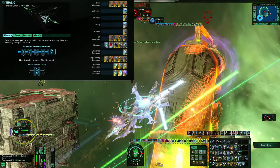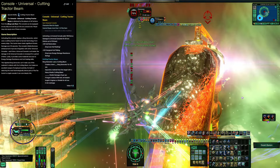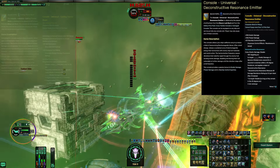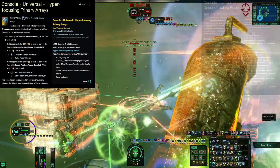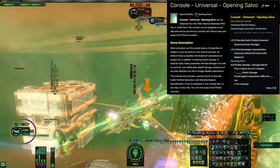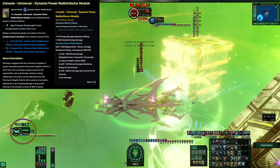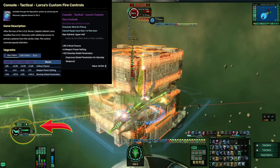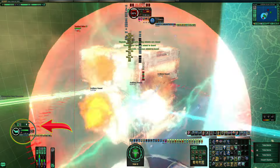This is the ship itself — let's go over the remaining consoles real quick. We have the Cutting Tractor Beam universal console, which has the chance to shut off shields and other things, the Deconstructive Renaissance Emitter, and the Hyper-Focusing Trinary Array — do not use the clicky, it's just there for the pen. Opening Salvo from the Titan also cuts off shields. We have the Dynamic Power Redistribution Module mainly for defensive, not offensive use. The last slot is Lorca's Custom Fire Control.